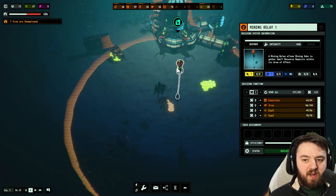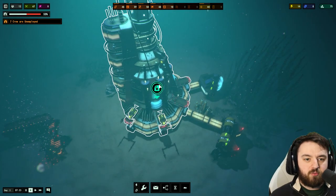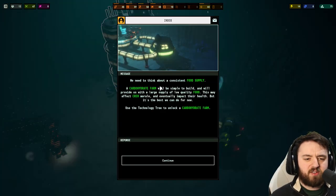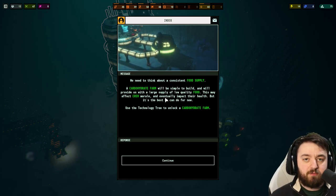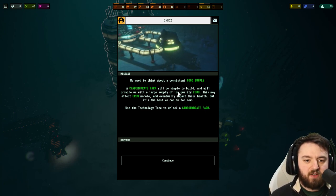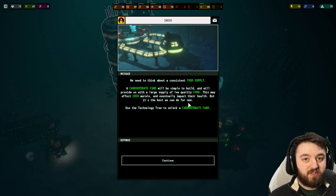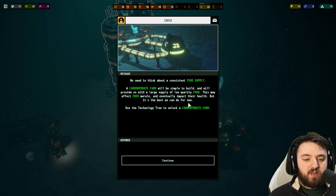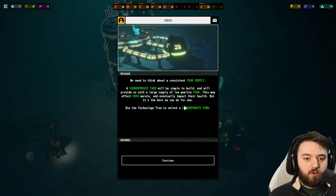Be sure to keep an eye out on the subs. Once they finish mining everything, we will need to move the relay. Our next objective — we need to think about a consistent food supply. Food is very important to keep everyone alive. A carbohydrate farm will be simple to build and will provide us with a large supply of low-quality food.